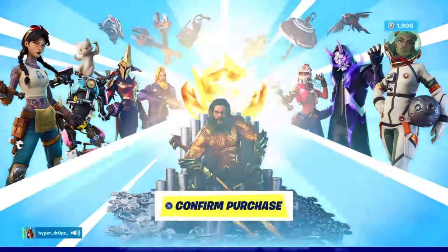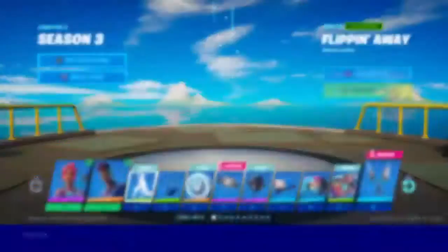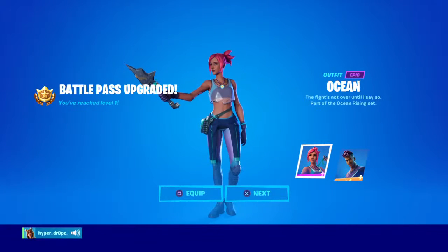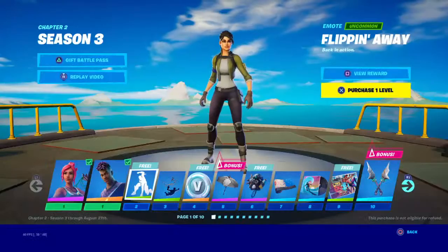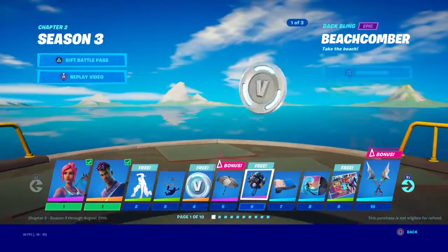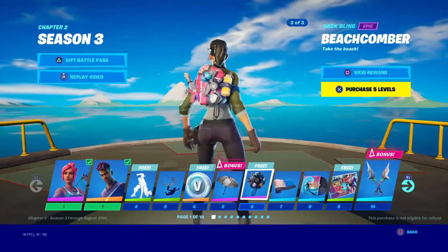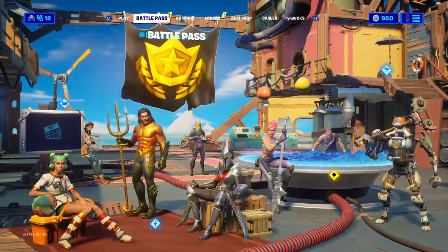Okay, we're gonna purchase Battle Pass here. Now we have the Ocean skin — this looks pretty nice. And then the Fade skin. Chat, how do you think about that? Then we have Flippin' Away, some V-Box, Beach Bomber, and Beach Calmer back bling. So here is my Fortella, I'm guessing.